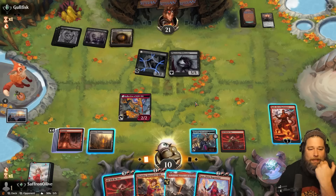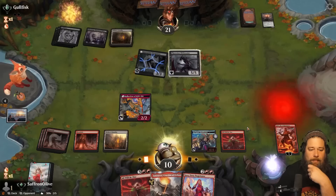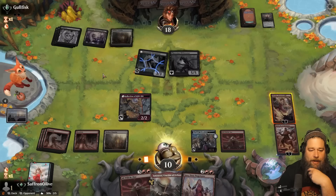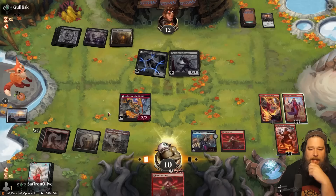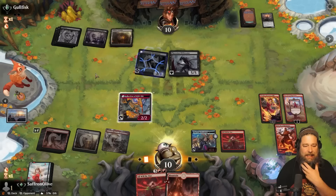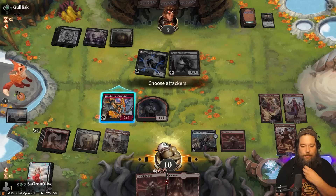Play Chandra, hit our opponent for three, tick up Chandra, hit our opponent for two. Play a land, play Jaya, hit our opponent for four. Tick up Koth, hit our opponent and get a mountain. Tick up Jaya, hit you to nine, and we pass the turn. As long as we survive this turn, we should be fine. Look at this board — still a little concerned about Invoke Despair. Does that beat us? Oh, we're gonna live. We're gonna live and we're gonna win, I think.